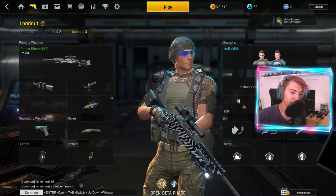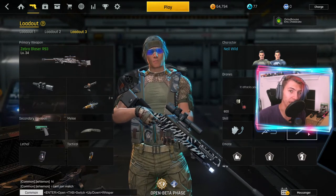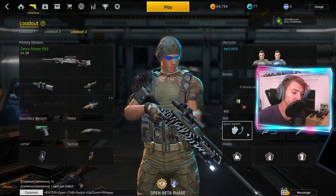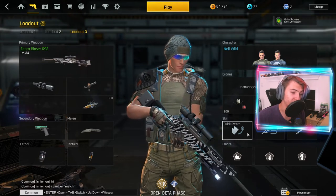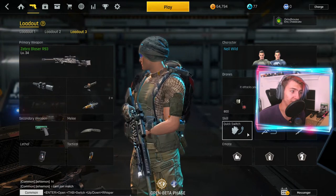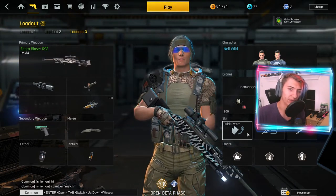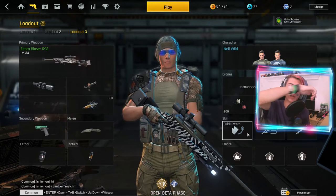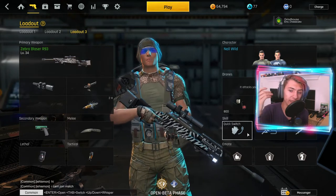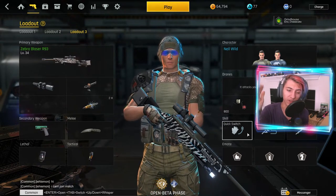For the perks you want to run with this, I recommend quick switch, marathon, and then literally anything for the last slot. Quick switch is useful because there's an exploit with it which I'll be showing off in the video — they still haven't fixed it and I don't think they ever will. Quick switch is useful, but probably quick aim is better and I have a class set up for quick aim as well. Quick aim is like the sleight of hand in this game — you aim in so much faster.